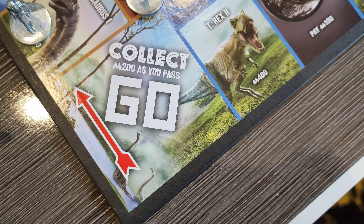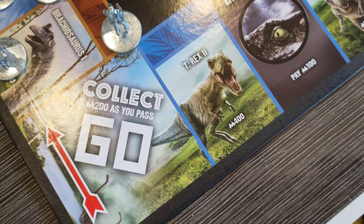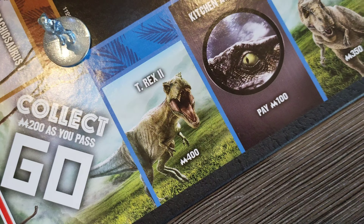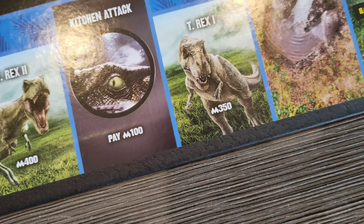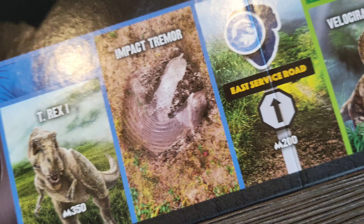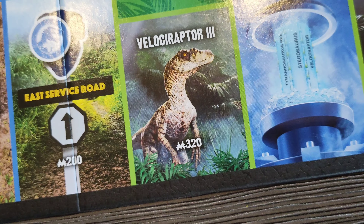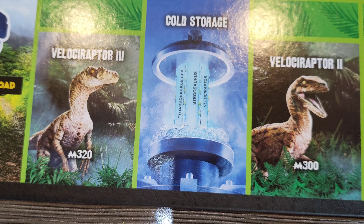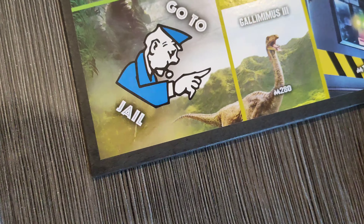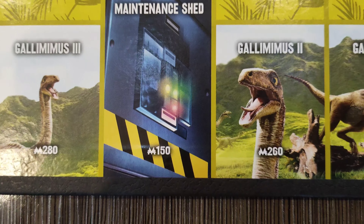So working our way around the board — I'm going to go against the rules and go this way because I'm a maverick. You've got the Go sign. You've got the T-Rex there, a raptor looking through the kitchen, another T-Rex, what looks like a T-Rex footprint with a puddle and a butterfly effect. East Service Road — never seen that sign before. There's a JP-3 raptor there, the cryogenic storage for the embryos, another raptor, and another raptor. You've got Go to Jail — no thanks. Gallimimus, the push-to-close button in the maintenance shed, Gallimimus again.